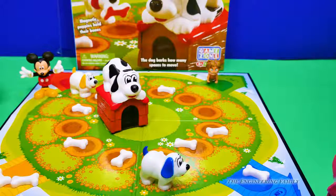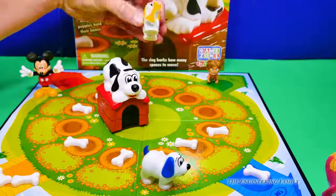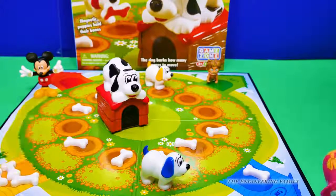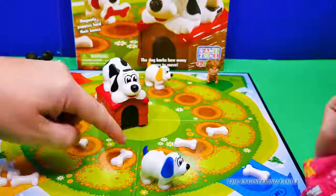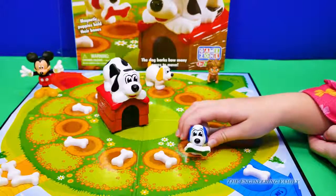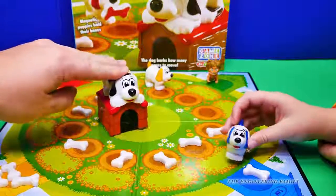One bark. Two — one, two. What's this right here? Yellow one! I need to make it back to my dog house. Alright, assistant, let's see what you can find. One. Do you wanna go right there or right there? Oh, that's a green one. Alright, let's see what I gotta get back to my dog house.